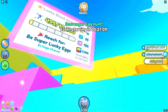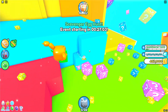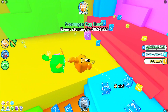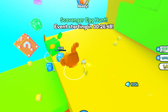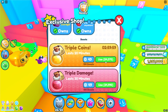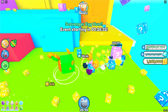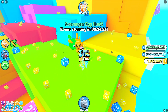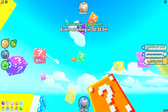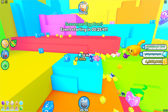The rainbow Lucky Block is the best, giving 5,000 points, which is insane. I don't see any rainbow ones around here currently. The blocks also give a lot of diamonds and sometimes coin boosters, so this might be the new best way to grind diamonds and get boosts for free. Outside the map there are also orange, green, and purple Lucky Blocks, though they can't be broken in this area.